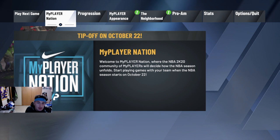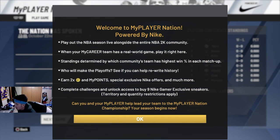Tip off — welcome to MyPlayer Nation, where the NBA 2K20 community of MyPlayers will decide how the NBA season unfolds. Start playing games with your team when the NBA season starts on October 22nd. Welcome to MyPlayer Nation powered by Nike. Play out the NBA season live alongside the entire NBA 2K community — when your MyCareer team has a real world game, play it right here. Standings are determined by which community's team has the highest win percentage in each matchup.